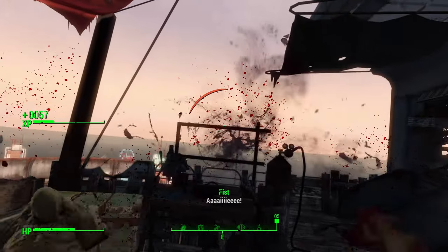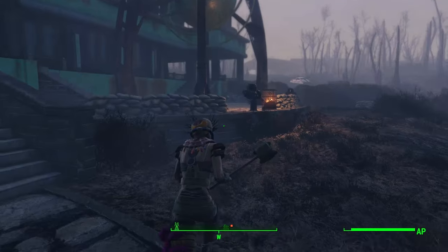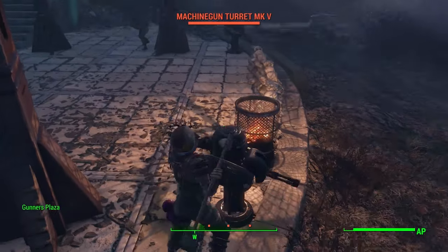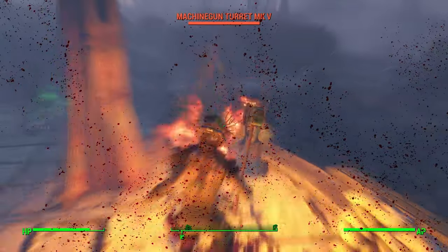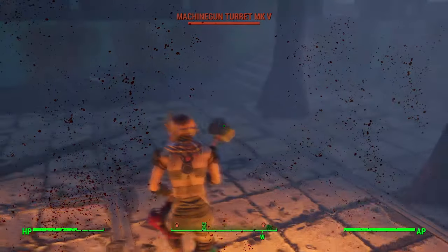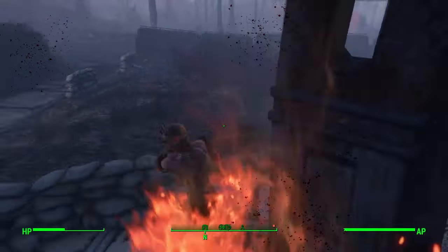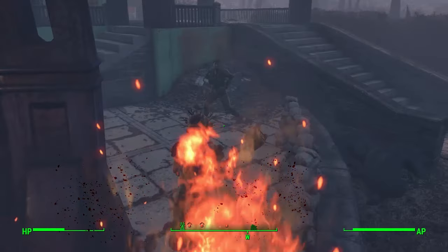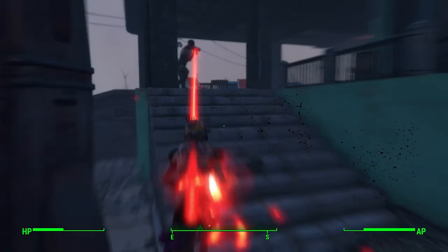And that concludes yet another Fudge Muppet Fallout build. This was the Pack Mother, designed specially for the Nuka World DLC. If you enjoyed this video and you're new around here, feel free to show your support with a like and a share after you subscribe. Scoot on down to the description for the perk list, as well as the timestamps and our social media. And as always, thank you guys so much for watching. I'm Michael, and I'll see you next time.